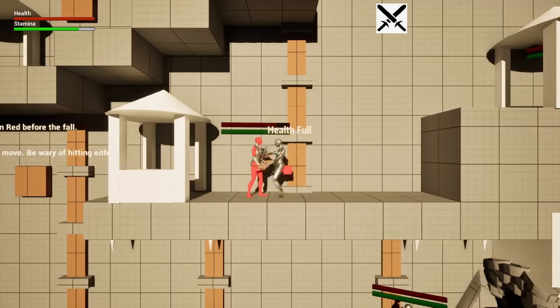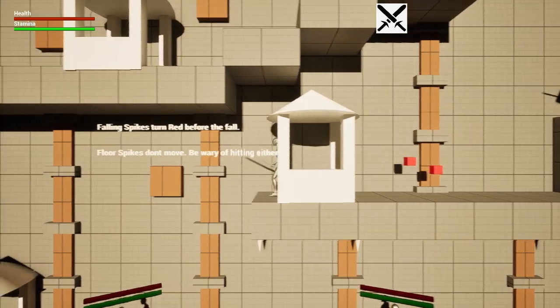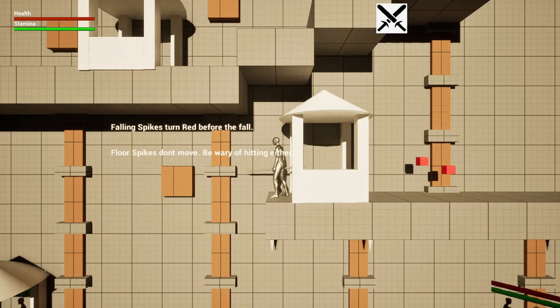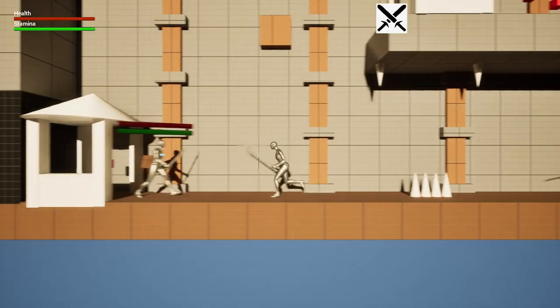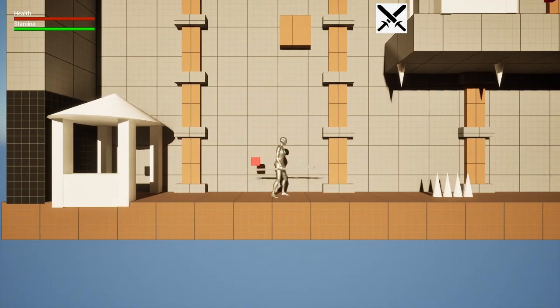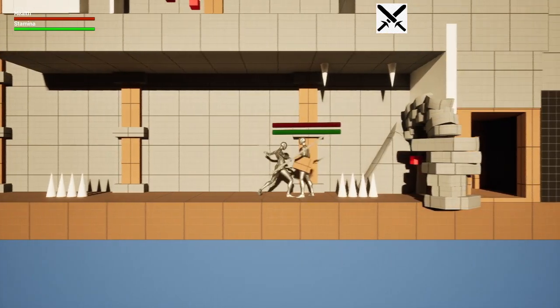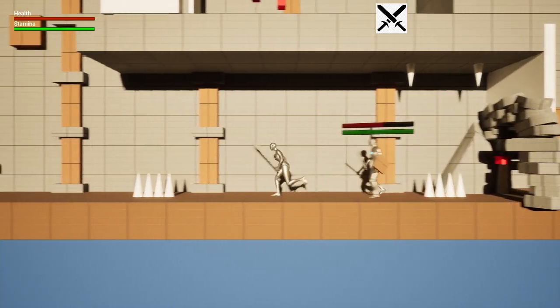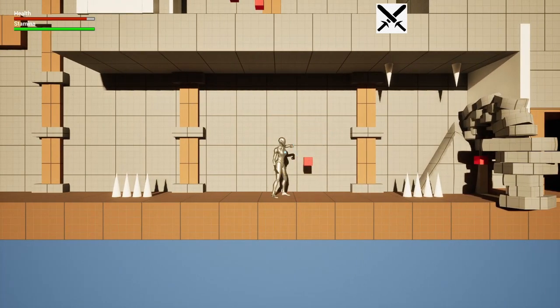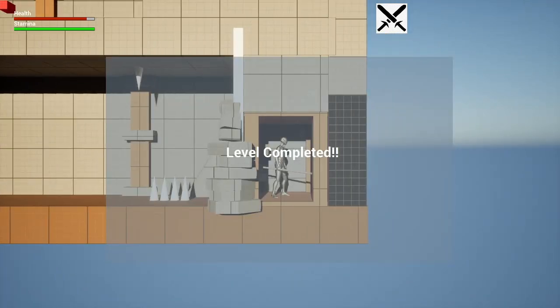You can jump down here and choose to fight that guy if you land down there, but you don't need to — it's an optional enemy. The red spikes turn red before they fall; the floor spikes don't move, just be wary of hitting them. We defeat another enemy, drop some health I don't need, and once the last enemy is defeated you move to the teleporter and it takes you to the next level. Level completed, and it opens up level two.